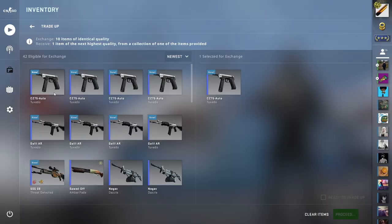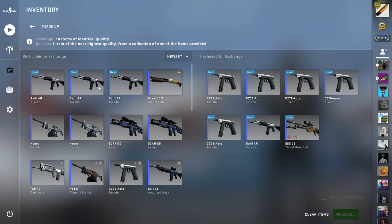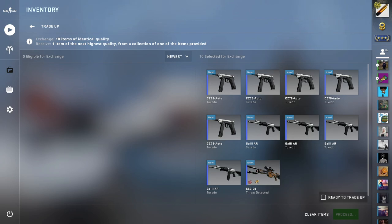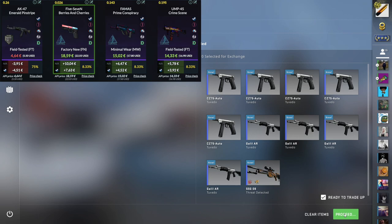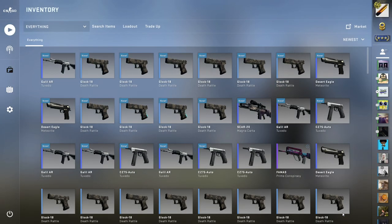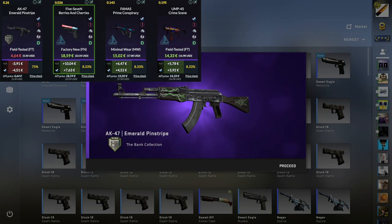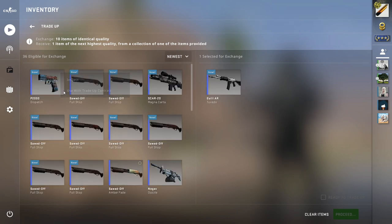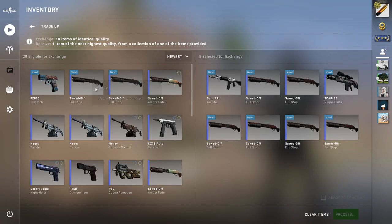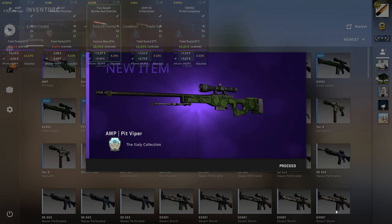The next trade-up is a high-risk, high-reward, mixing only one from the Control Collection and nine from the Bank Collection. We have a 25% chance to hit something amazing — the 5-7 Berries and Cherries is the best — and a 75% chance to get the AK Emerald Pinstripe. First try is the Emerald Pinstripe, not a super big surprise. Let's try it again — same thing, nine Bank, one Control — nope, Emerald Pinstripe again. Then I tried different collections: one Galil Tuxedo from Bank, one Scar 20 from the Control Collection, and eight fillers from the Italy Collection — and we hit the Op-Hit Viper. Gaben is not liking us today.